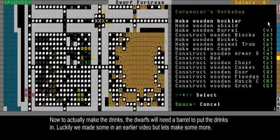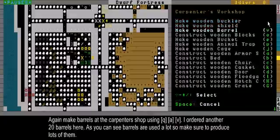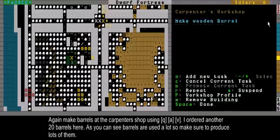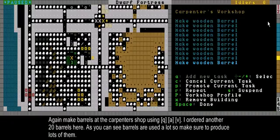To be sure, let's make some more barrels. You can only make barrels from wood at the carpenter shop. I'm making 20 more barrels, and that'll keep the two carpenter dwarves busy for a while.